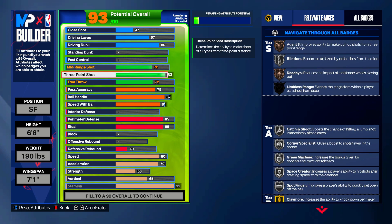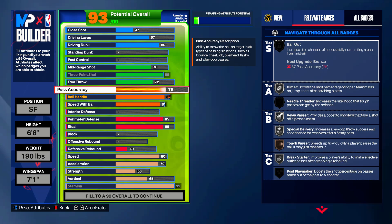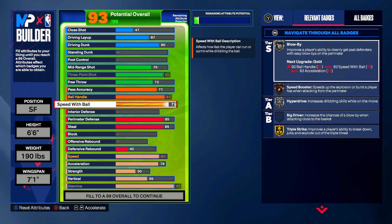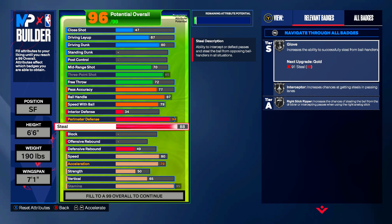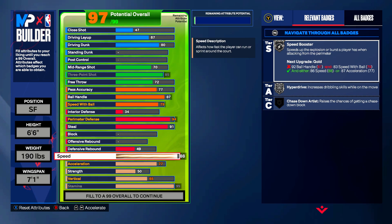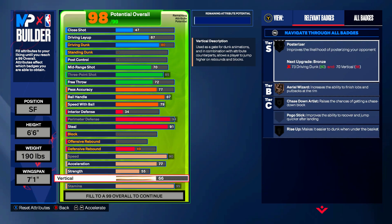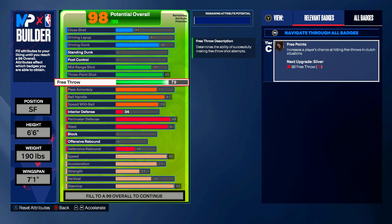Mid-range going to be 70, three-ball is going to be 85 for that bronze limitless range, pass accuracy 77, speed with ball 79. Your defense is what really differentiates this from the second build — you're going to end up getting 94 perimeter defense with 91 steal. Then in physicals: 77 acceleration, 90 speed, 55 strength, vertical at 70, 90 stamina, and then throw the rest on free throw — 83 free throw.